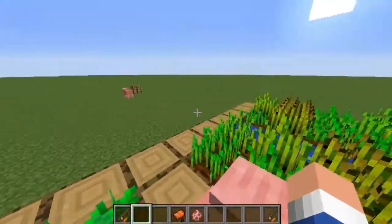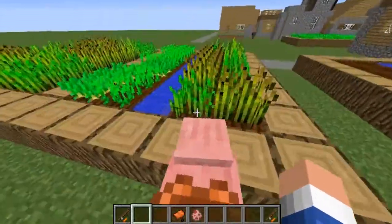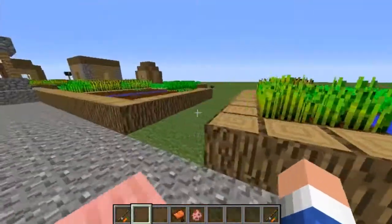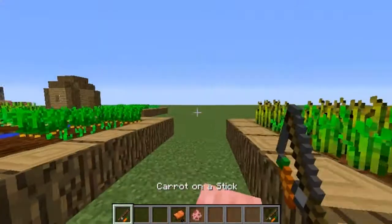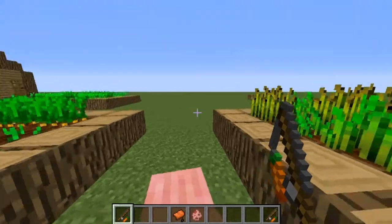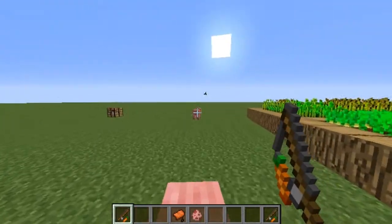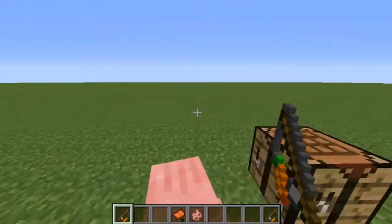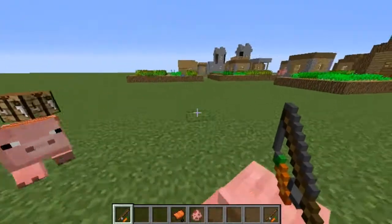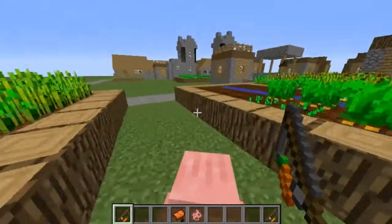Pigs can climb blocks. I'm not sure if they can swim, but they can climb over water and vines. As you can see now the boost is gone, so if I hold the carrot and stick again he will move the way I direct him. If I right-click again there'll be another boost. That's pretty much it for the carrot on a stick — it's just another way to control pigs and have a ride in Minecraft that actually takes you somewhere instead of just letting them go crazy.